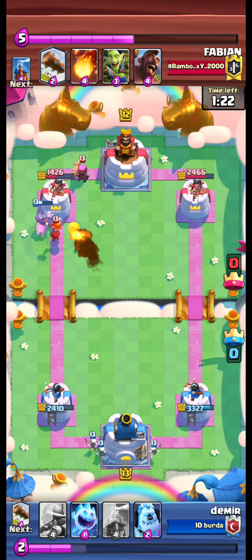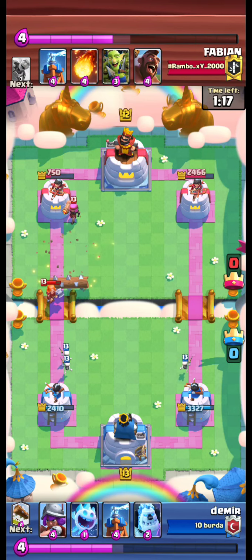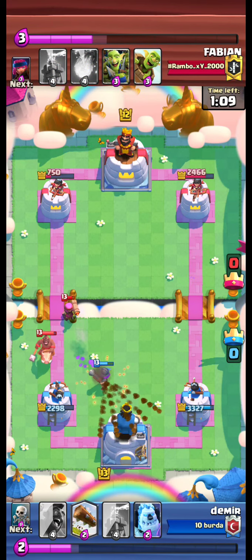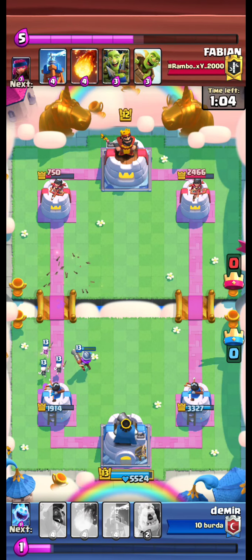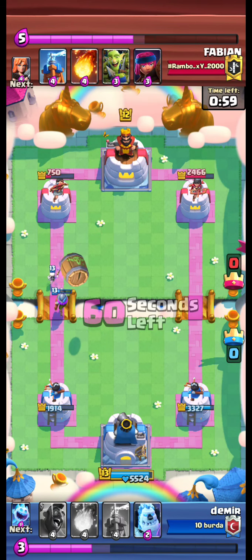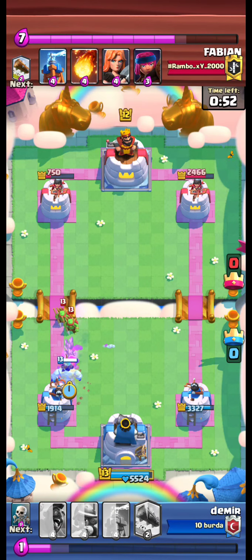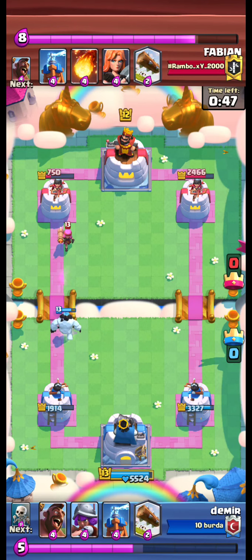Opponent valkyrie, we fireball, and the valkyrie is coming. Opponent logs, we ice spirit and ice golem to minimize the damage. We load back the hog and skeletons. Opponent goblin barrel again, we fireballed the goblin barrel. We had to ice spirit and ice golem to minimize the damage.